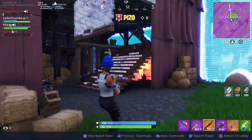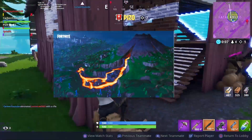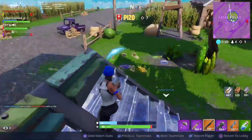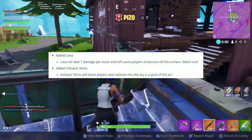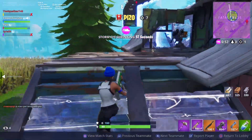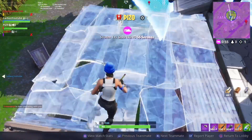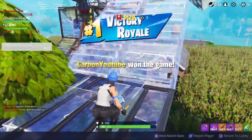The next major thing in the patch is that there's now lava in Fortnite. Lava does one damage per touch and it will actually knock you back or make you fly off, so you don't want to be touching that — especially during a fight. Hopefully you guys aren't going to get into a build fight on the lava, because that would really suck.